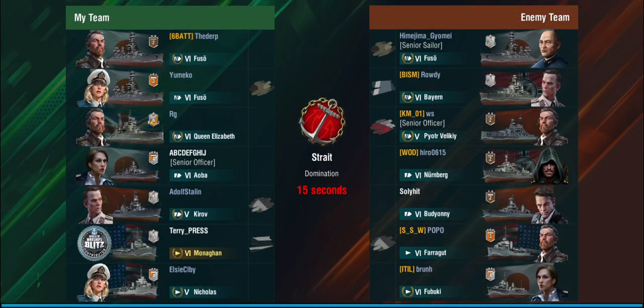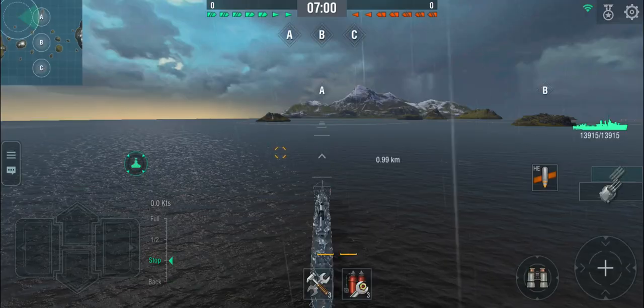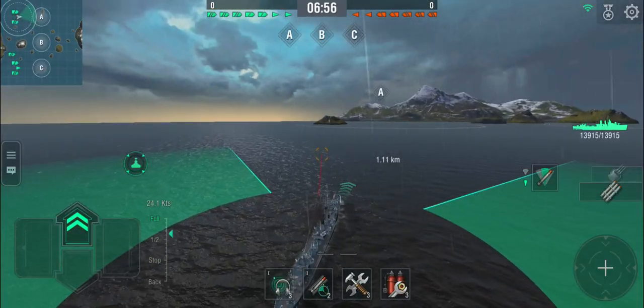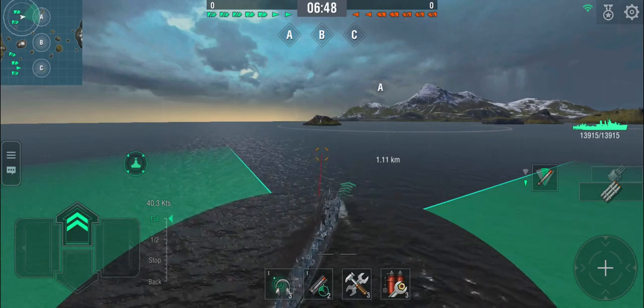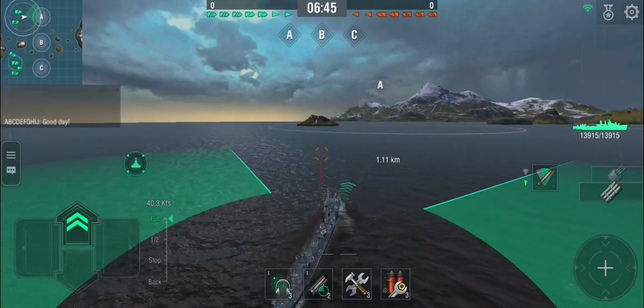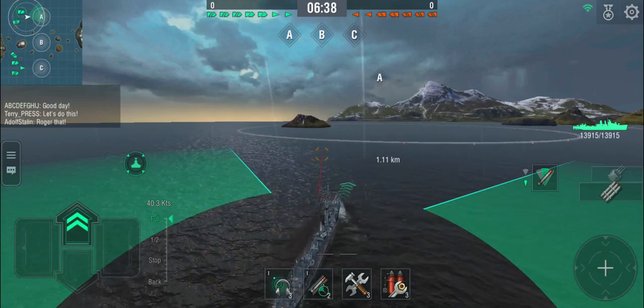Let me demonstrate. We are playing on Strait and we are top tier — one, two, three battleships plus Nürnberg, Budyonny, and two destroyers, so we need to watch out especially for Nürnberg and Budyonny. But we now have a stealth build so we're not that easy to detect. Thanks to Halsey we get off the ground very quickly. We're going to cap A and then head over into B cap. Full speed ahead — torpedoes onto narrow spread. We're doing over 40 knots without the speed module or engine boost, just from Halsey's skill.